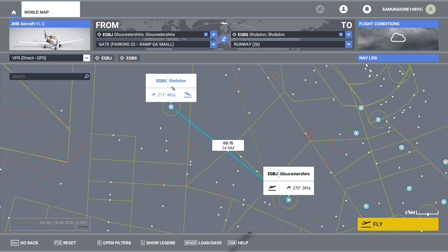We're going to head over to Shobden. This is a flight that a lot of pilots who are learning — student pilots at Gloucestershire Airport at one of the many schools down here — they do this flight quite often, especially post-solo but pre-passing and being awarded their PPL. This is their cross-country flight to make sure they can navigate.